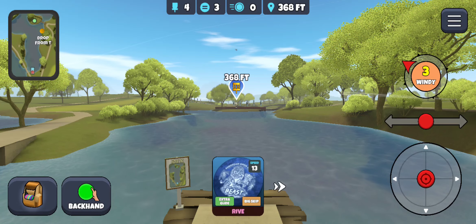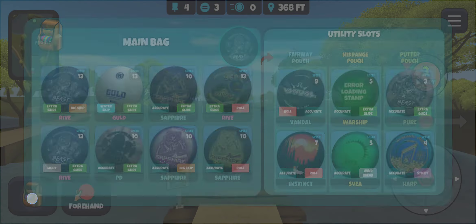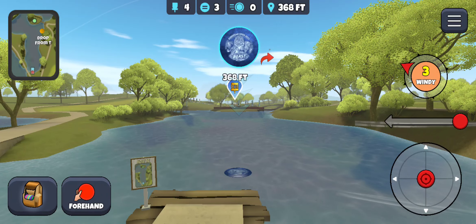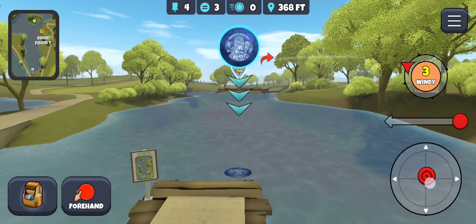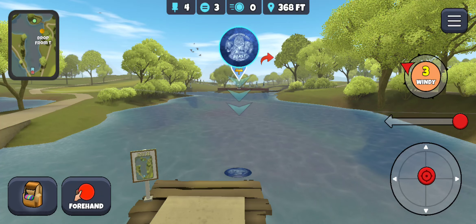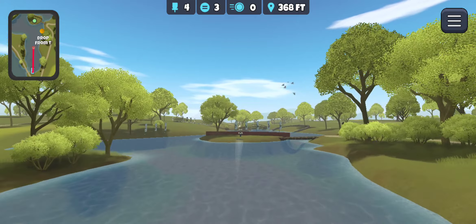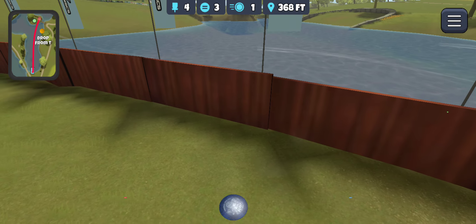For this hole I decided to go with the forehand light glide — making sure I click on that and not my Glide Skip Rive since they've got the same stamp. We're going to slide to the right, put the top chevron into the basket, and then a straight pull down. This actually gives us a look at an ace but I just want a safe birdie. Oh no — okay, that should be all right. It started fading right away, no turn at all on that one.